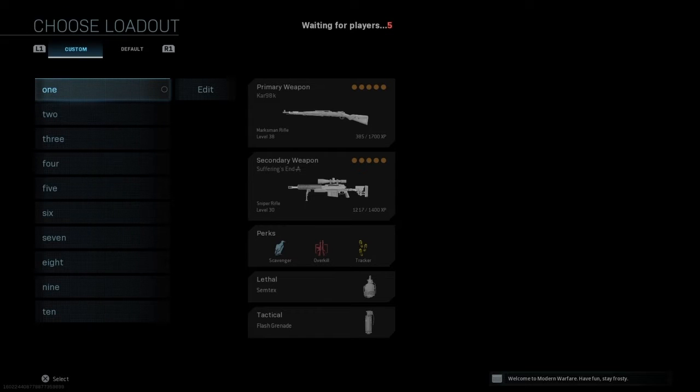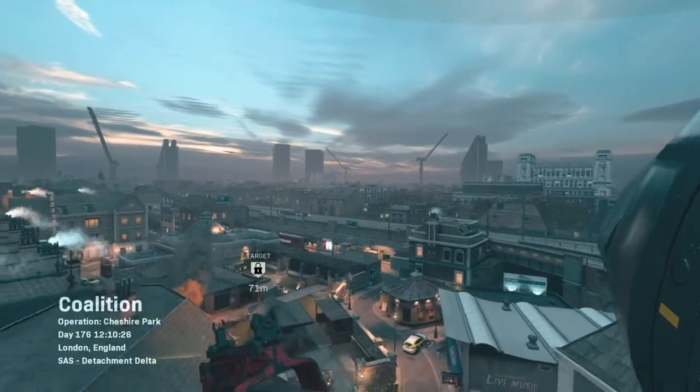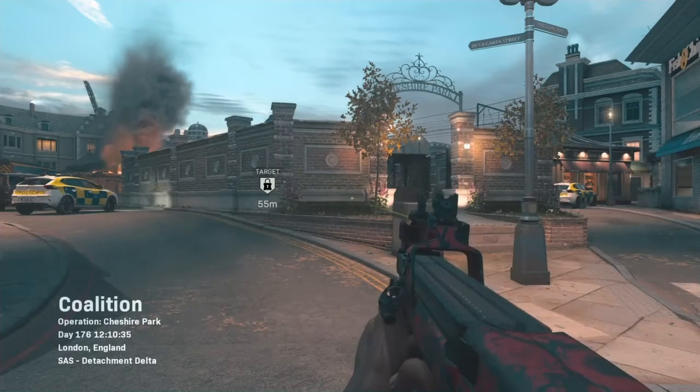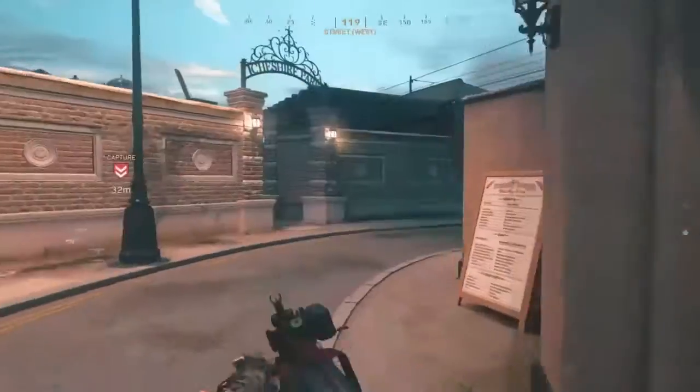We've got Chesa Park again. The objective is nineteen crouching kills — I might just crouch for the whole match and see if that works. I might just crouch on top of the building. My team is going around here but that ain't gonna help anyone.